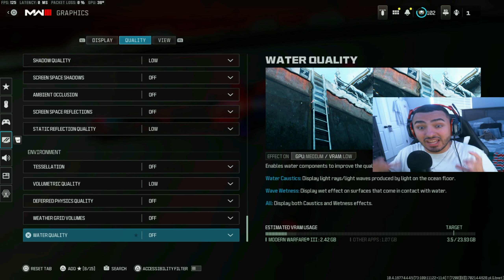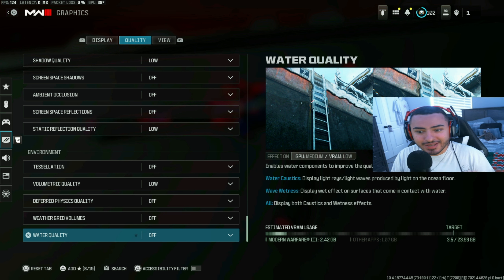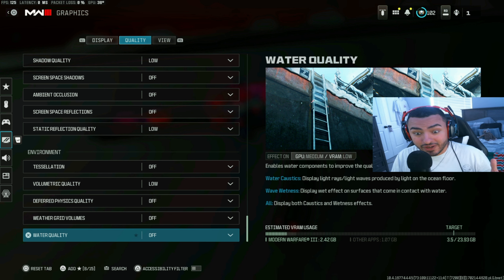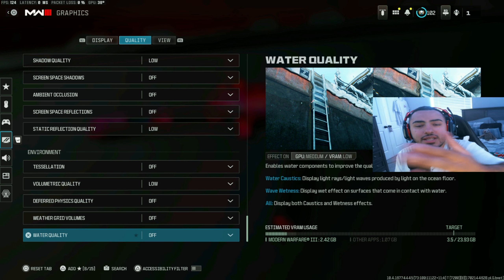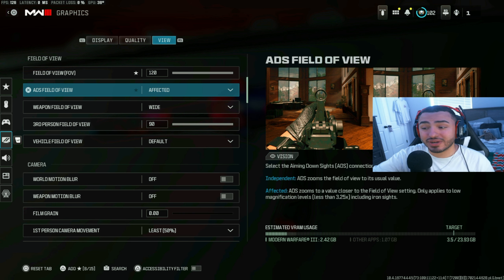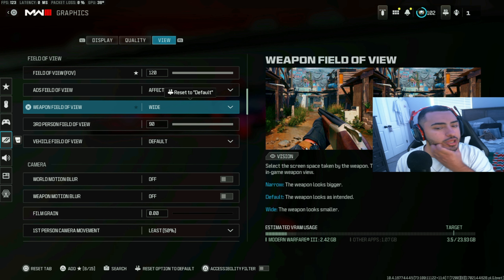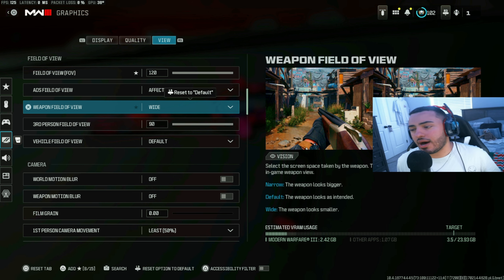Pretty much set everything to low or off. Going down the list: low, low, off, low, low, off — make sure shader quality is set to high because that affects the shaders in your game. Everything else aimed at keeping the best FPS in Warzone: low, off, off, off, off, low, off, low, off, off, off. Turn off desolation, volumetric quality, deferred physics quality — none of that matters when you're playing Warzone.